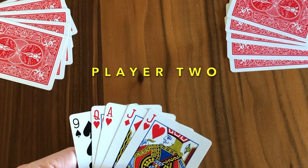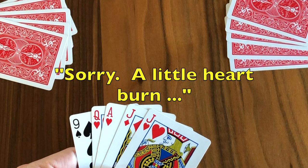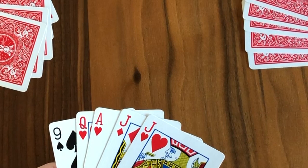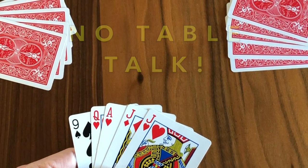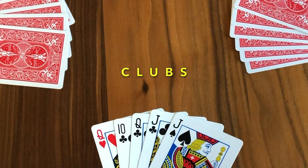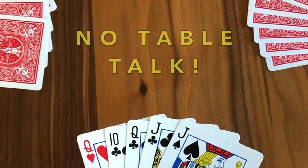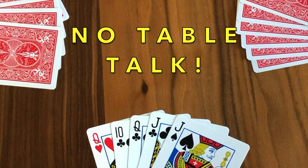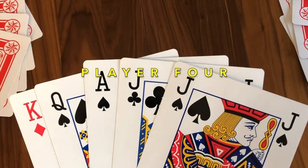Next scenario: player two has a very strong hand with hearts and tries to signal his teammate by saying 'Sorry dudes, just a little heartburn.' Clever, but not clever enough — that warrants a redeal. Player three has a strong hand of clubs and tries: 'Hey, after this you guys want to hit the clubs?' No clubs on my watch — redeal.